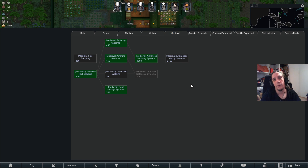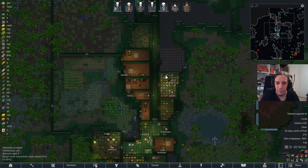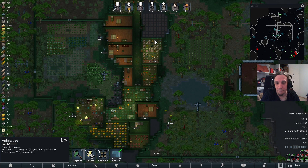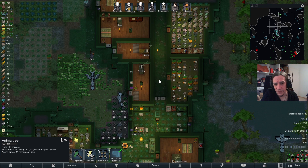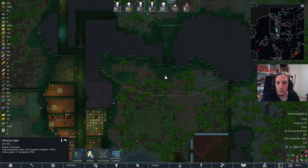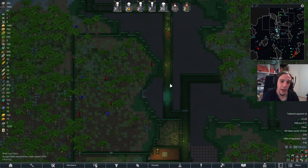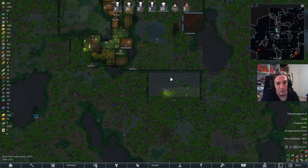Long story short, I wanted to have a little bit of an area where the tribal elite of the tribe lives. Because they won't be living next to these weird people that use all that modern stuff. I consider people bonded to the anima tree more like priests and spiritual people, so something different will be necessary to make them happy. That's the rough plot — I have no clue if or how I can realize that, but there's plenty of room to work with.